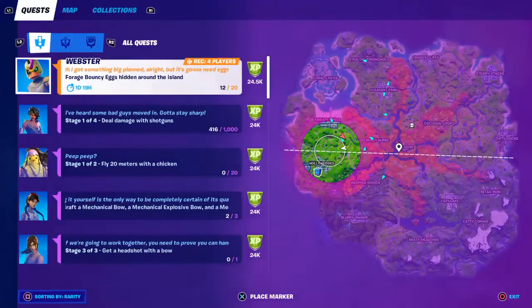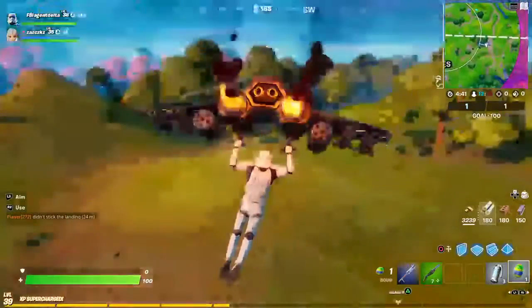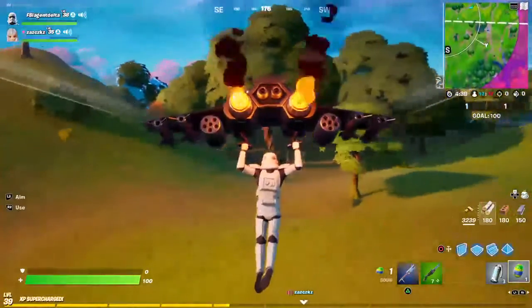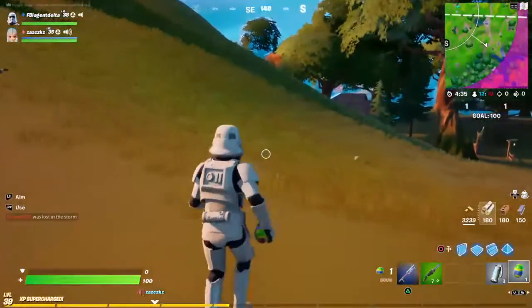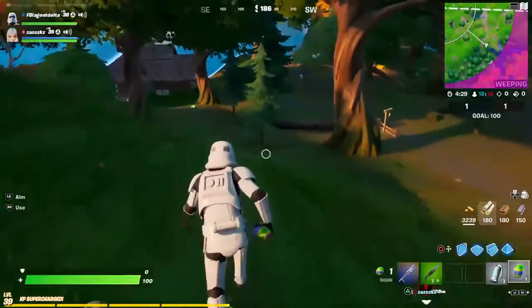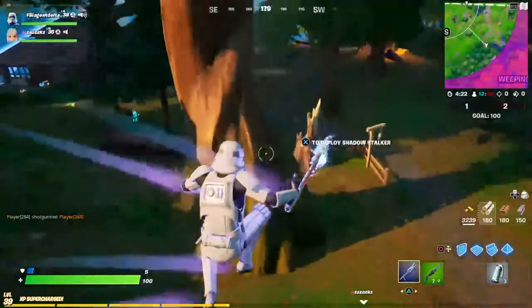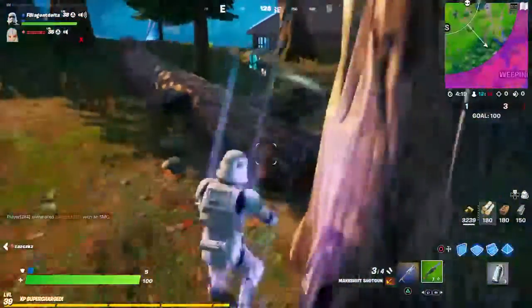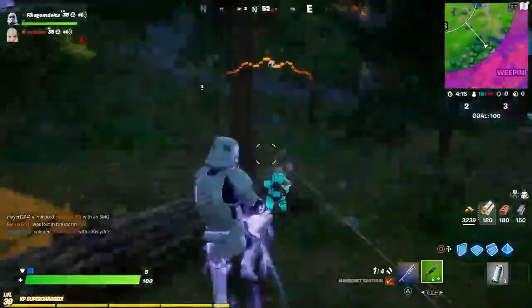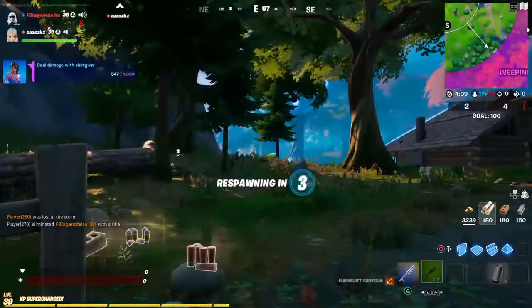I don't know what I'm doing anymore at this point. I got a purple scar. This dude's just AFK thinking no one can see him. Oh, they're lagging — I got kicked. I'm coming for him. I almost had him, I almost killed him. So close — I don't even have a good gun. I need a gun.